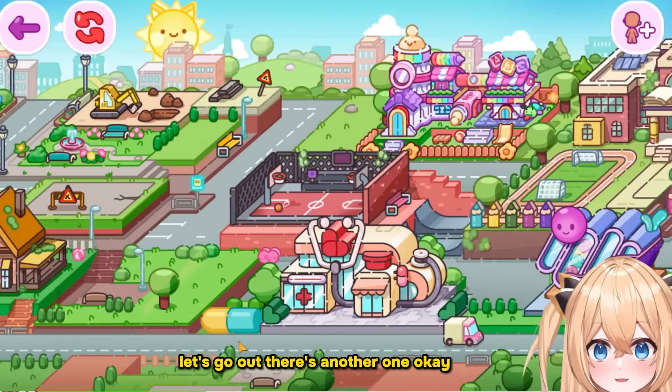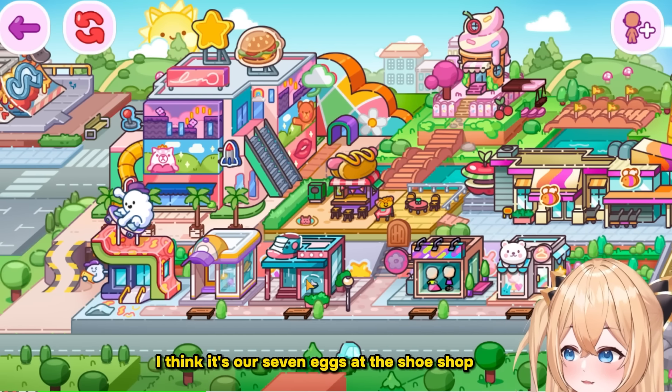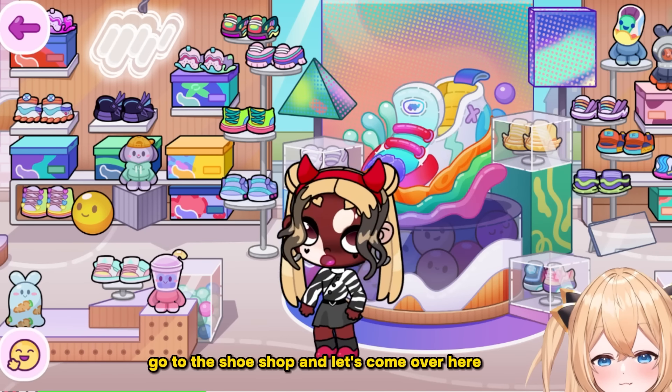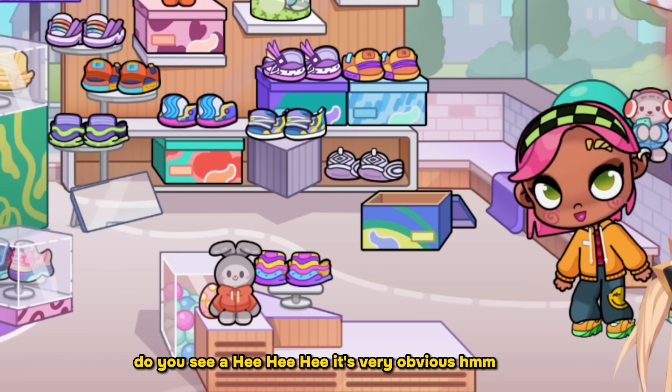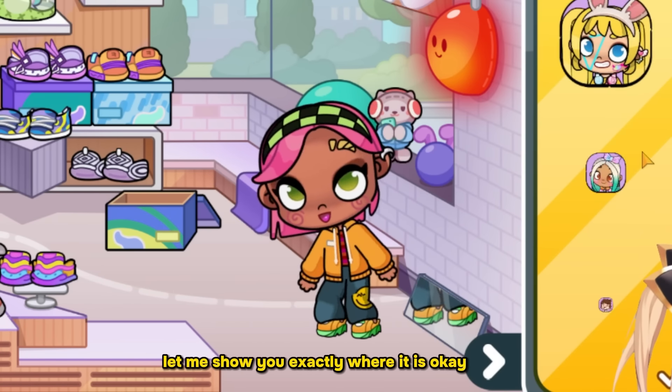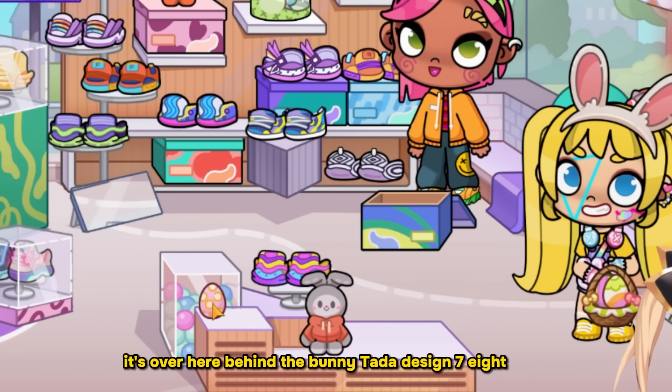Let's go out, there's another one. Our seventh egg is at the shoe shop. Go to the shoe shop and come over here — it's very obvious, let me show you exactly where it is. It's over here behind the bunny.